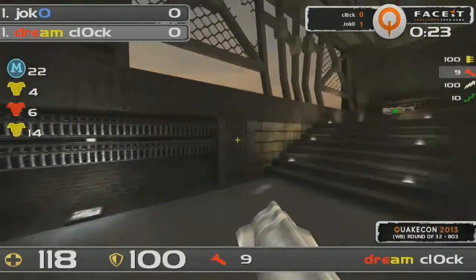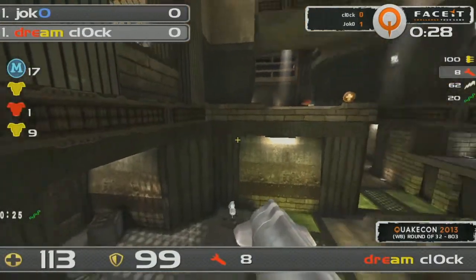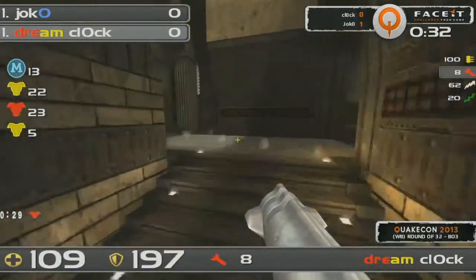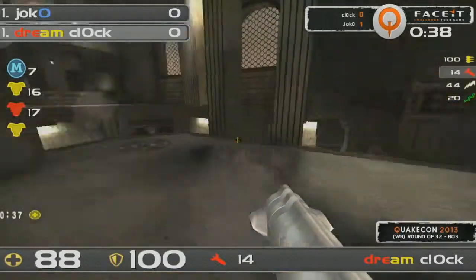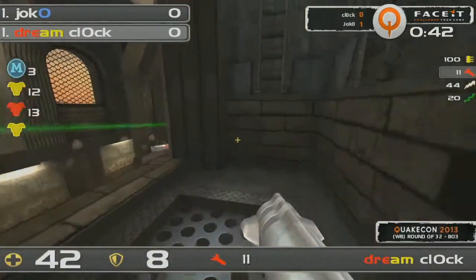He's looking over this red. Jocko firing lots of spam; there's a 50 health level, but Klock has got great defense and that is going to secure him this next red armor. Klock is in great shape here. Jocko is going to get caught with some lightning gun and is in a very hard spot, but he tries to escape and actually manages to do so. That's very Cypher-esque there, coming back for that damage.